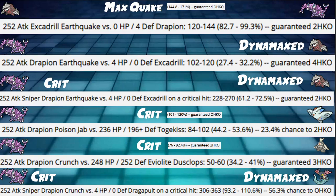Our Poison Jab into a very defensive Togekiss hits 44 to 53%, only a 23% chance to 2HKO. However, with a crit we hit 101 to 120%, a guaranteed OHKO against a defensive Togekiss — very good. Next, Crunch into an Eviolite very defensive Dusclops hits 34 to 41%, a guaranteed 3HKO. A crit gives us 76 to 92%, so a 2HKO is possible if one hit is a crit, but without crits we're just 3HKOing it.